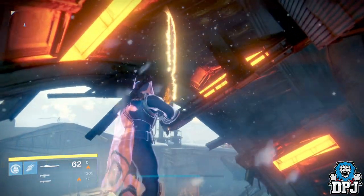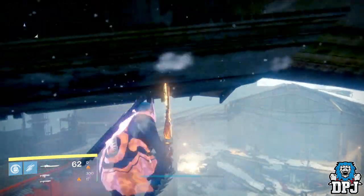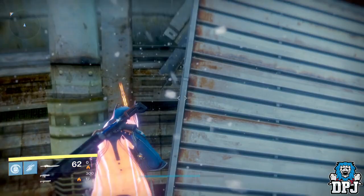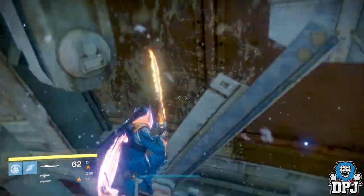Jump up using Triple Jump and you should get there pretty easily. Once here, you need to jump out to this platform — jump out then jump back in on yourself. From here, you need to jump up to this little platform sticking out right there.